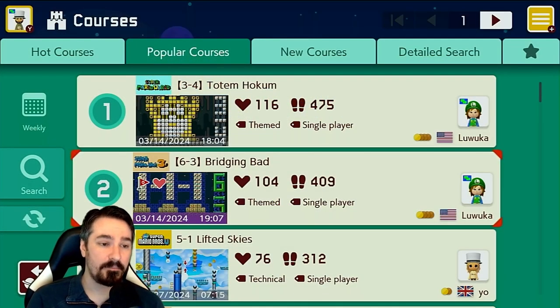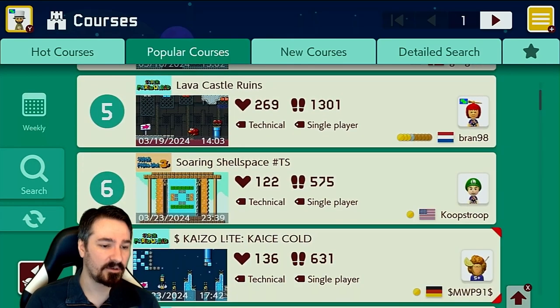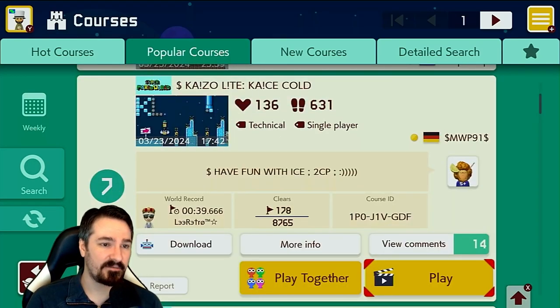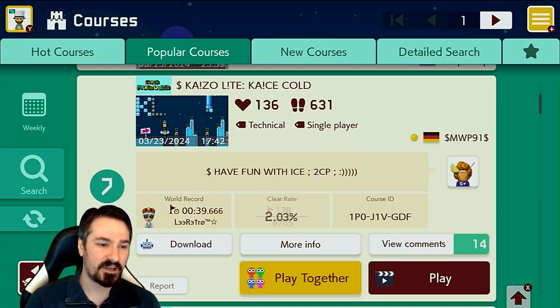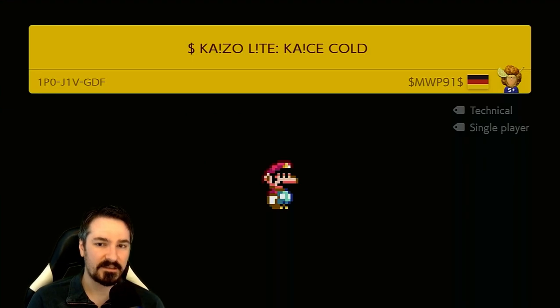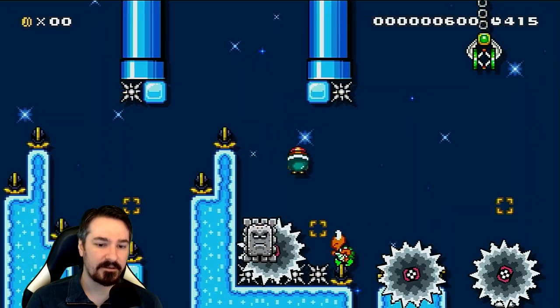Alright, we are doing a mid-week list of levels, and as you can see, number 2 and number 4 have both been played already in previous videos, so today we're starting at number 7 — Kaizo Light, Case Cold, by SMWP91. Have Fun With Ice, 2 Checkpoints. Dude's all about those dollar signs.